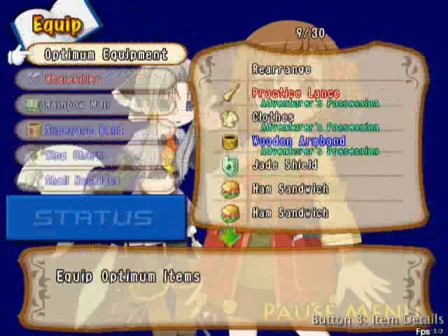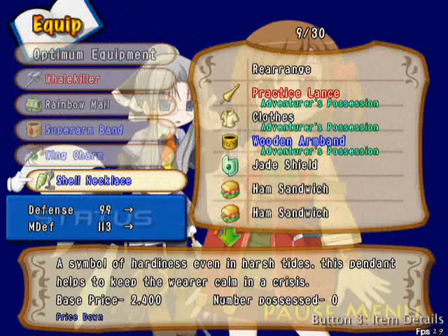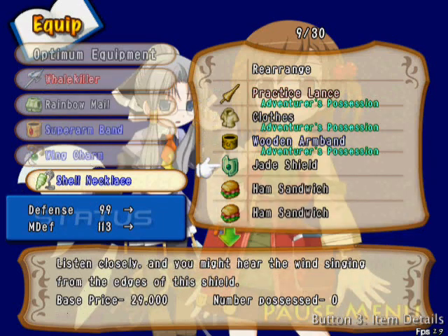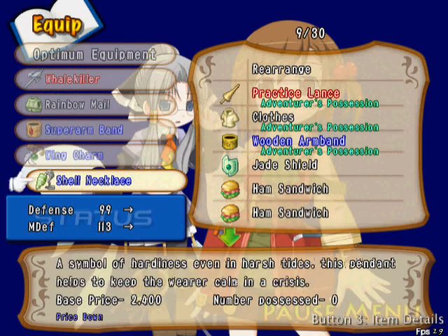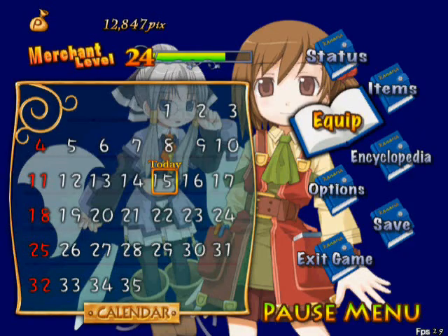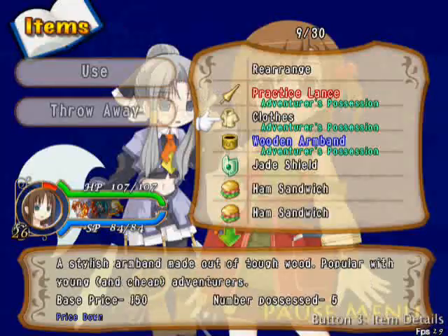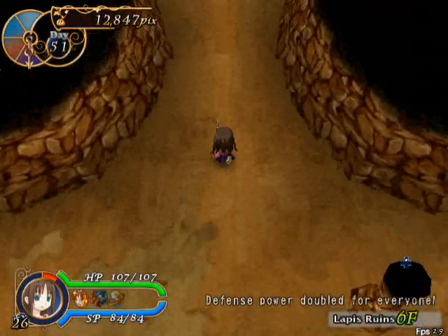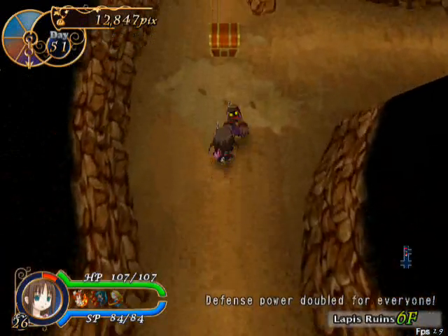Okay, so I equipped my stuff. It's equipping this over the shield? This must conflict with the shield slot — I didn't realize that. And I have my ham sandwiches, five of them, because maybe I need that many.